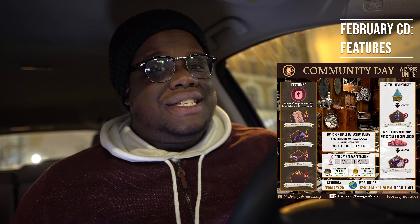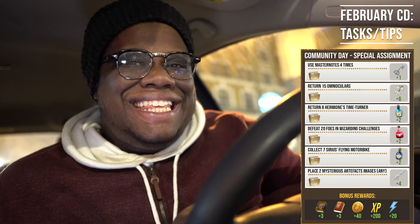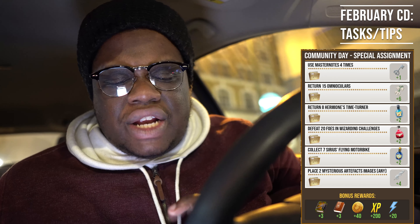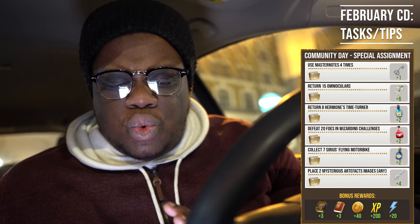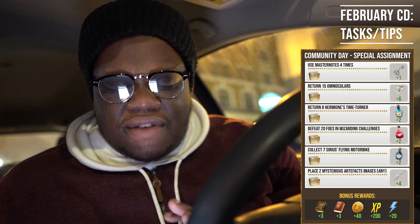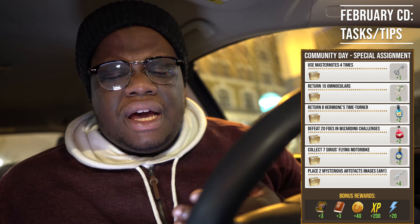Moving on to the tasks for Community Day in February. Use Mending Charm four times — you'll be rewarded a silver key. Return 15 Omnioculars — you get six Snowdrops. Return eight Hermione's Time Turners — you'll get two Strong Exstimulo Potions. Defeat 20 foes in Wizarding Challenges — you get two Healing Potions. Collect seven Sirius Flying Motorbikes — you'll be rewarded two Potent Exstimulo Potions. Place two Mysterious Artifacts images — you'll be rewarded four Unicorn Hairs. Bonus rewards: three Field Guides, three Spell Books, coins, XP, and spell energy.